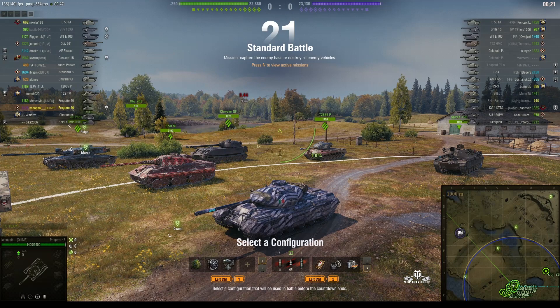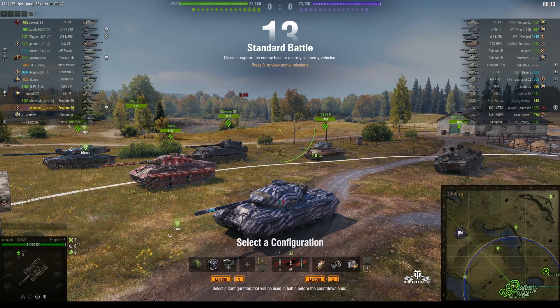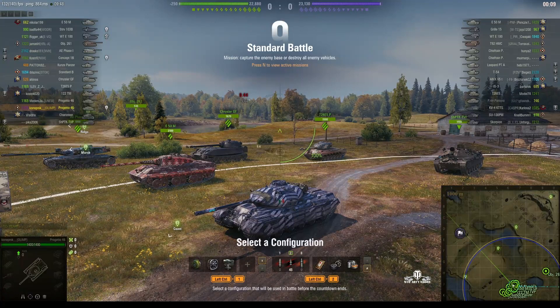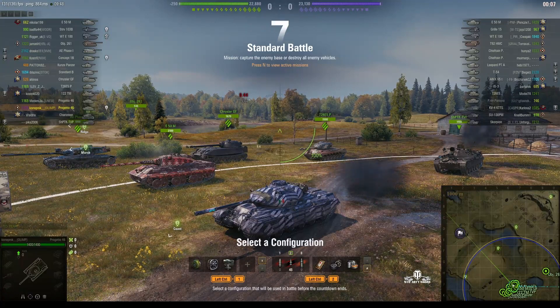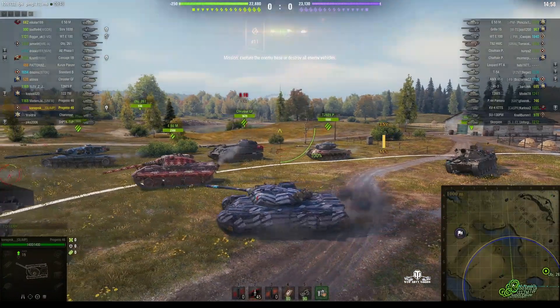Welcome back to What RT Noobs with General Disturbance! This is a Progetto M35 Mod 46, the tier 8 Italian premium medium with an auto reloader, sitting on the south spot of Malinovka — at least I think it's the south spot, you could call it the east spot — and it's under the command of Konobnik! Time to roll out!